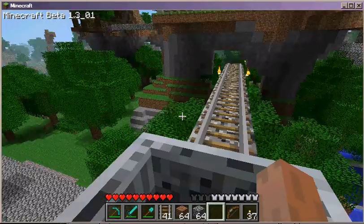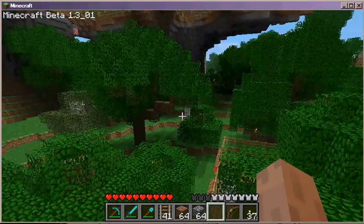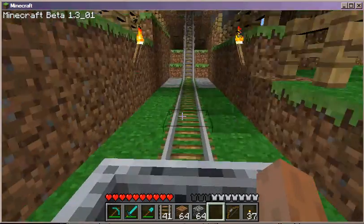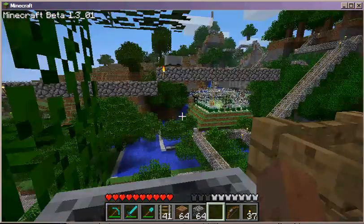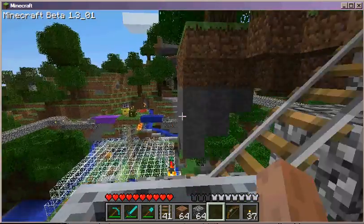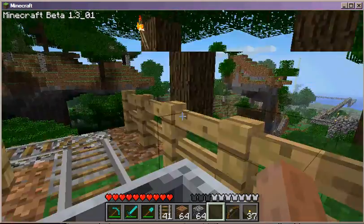We've just passed the highest point of the line. We're now going down through some very interesting geographical features down to a direction-independent accelerator — it doesn't matter which way I come into it, it actually shoots me. You can see some fencing around my mine cart line here. I do that intentionally so that monsters can't come get me — they can't jump over these fences, it's too high.